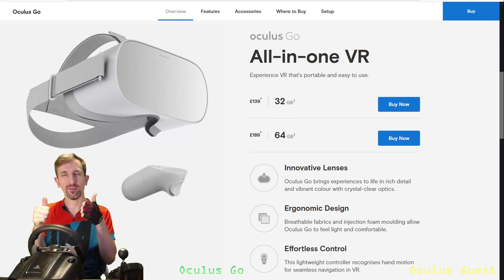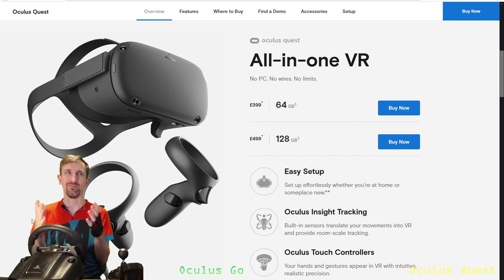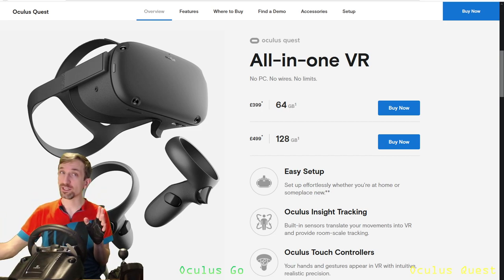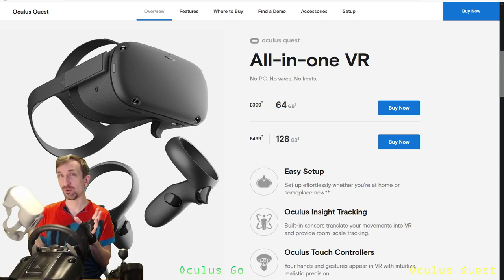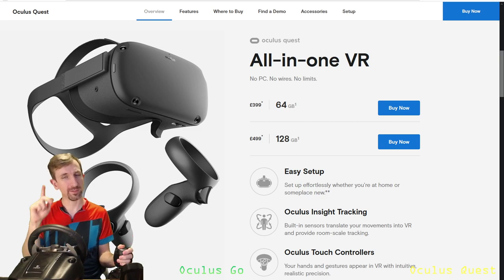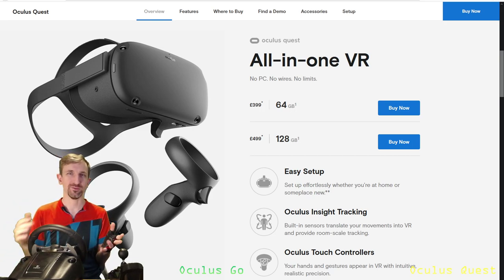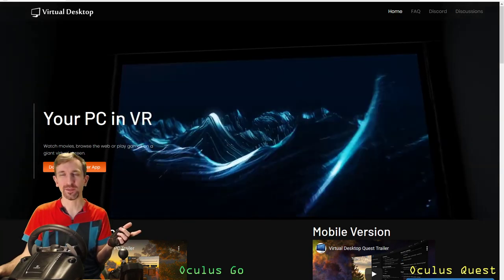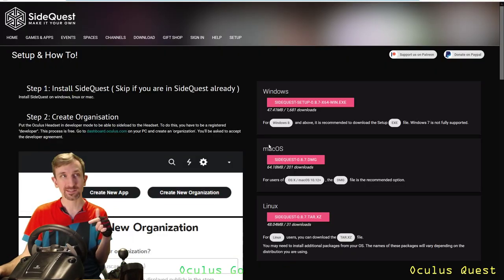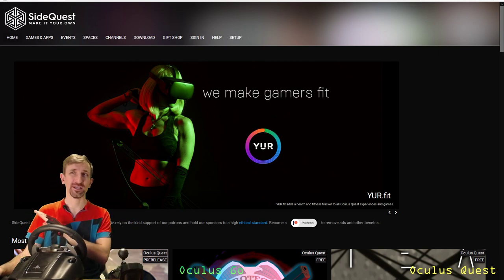Three degrees of freedom versus six degrees of freedom is an important distinction. Comparing to the Oculus Quest: if you want to do other gaming and have more money, the Quest is the one to go for. But if you're specifically looking for sim racing on a budget, plus some Netflix watching, the Go is amazing. I also think Elite Dangerous might work quite well because you're also fixed in a cockpit — with a HOTAS throttle and stick you could get a fair amount of gameplay. This all hinges on Virtual Desktop and SideQuest — if you're not comfortable with those, that may be a stopping block.